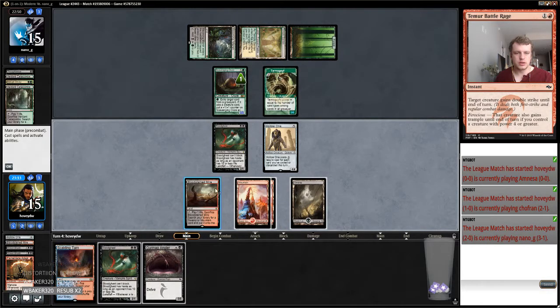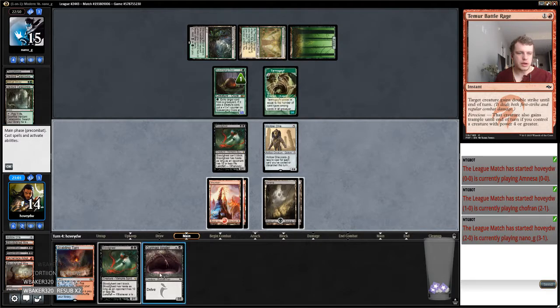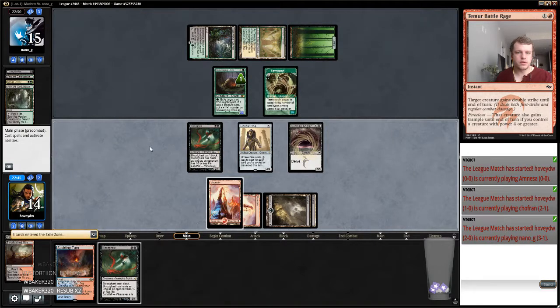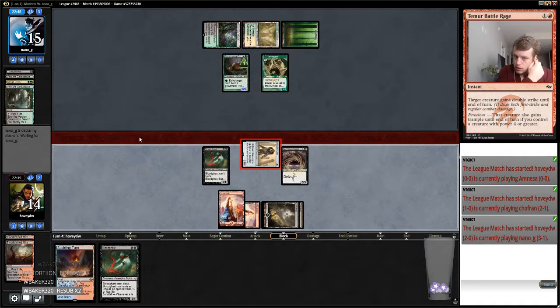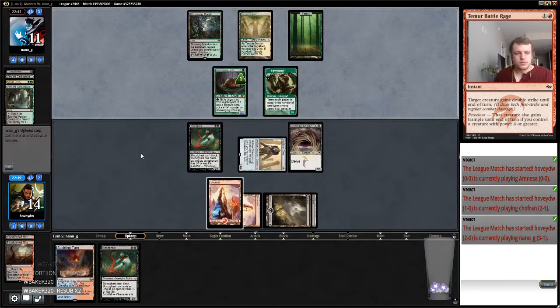The Dauthi Marauder — nasty. Because of the way we fetched we can't get this guy into play, so I'm going to delve away my creatures — just delve away everything — and then I can get in there with my Hollow One because it's going to shrink his Voice and it's larger than the ooze. This does almost turn on my... now if my opponent double blocks I'm going to take out the ooze. Then the Blood Ghasts are almost live — if my opponent somehow goes like Thoughtseize, Lingering Souls, I guess it's not even that great of a play.